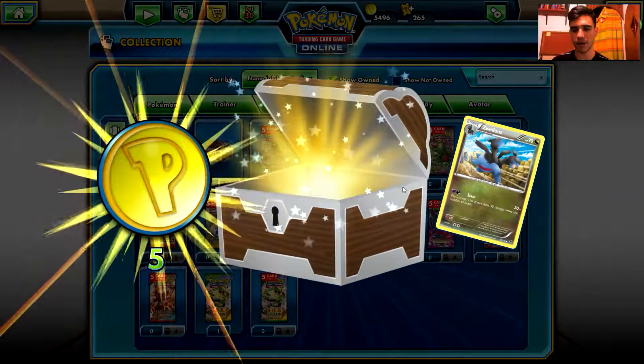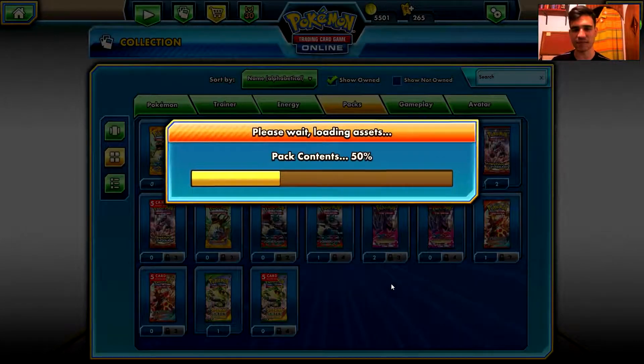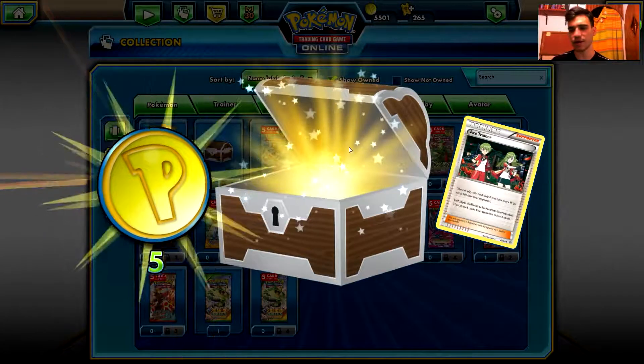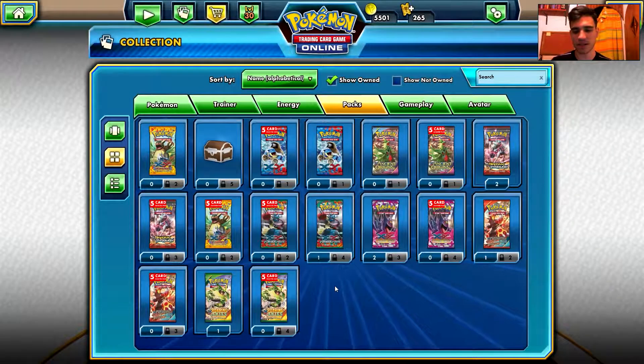There is no rare card — this is an Uncommon Zweilous from the Phantom Forces — and last but not least — it didn't. This is an Ace Trainer, so we definitely didn't pull an awesome card in this video.